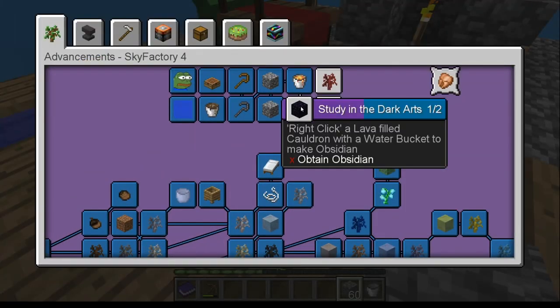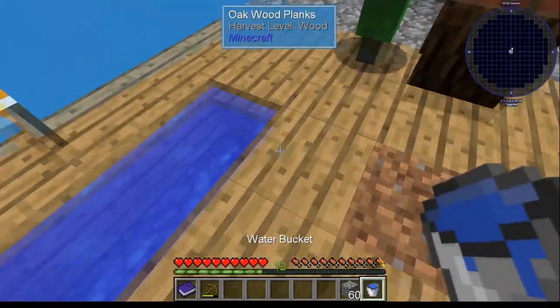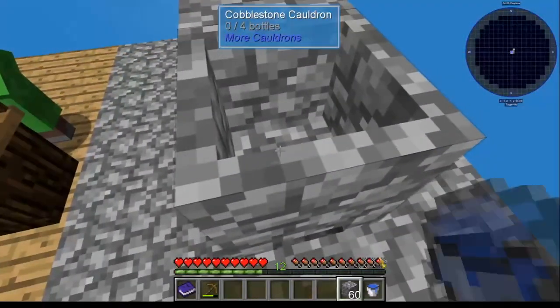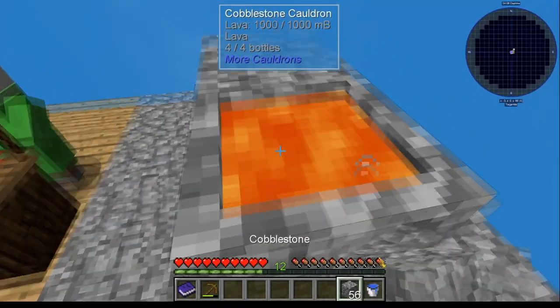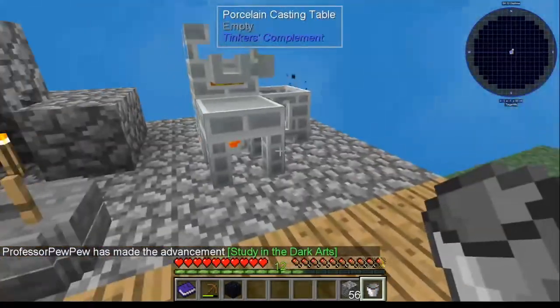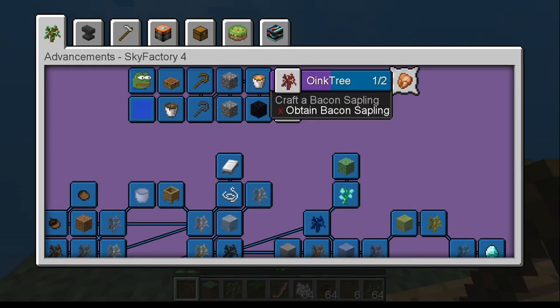For this next one, just take yourself a bucket of water, come over here, drop it in, and you're done. Achievement done. On to next.